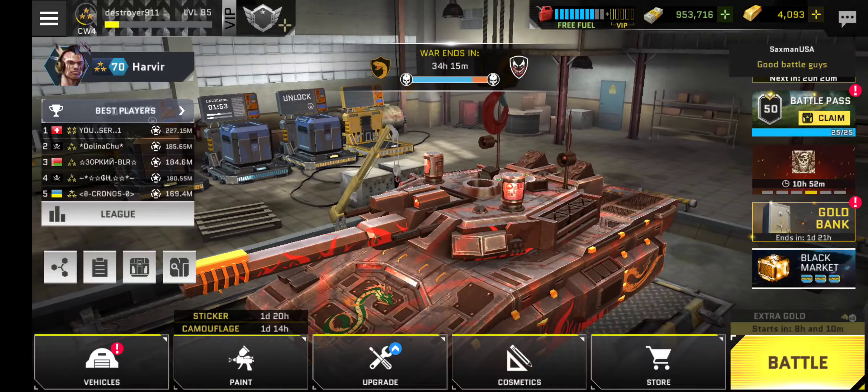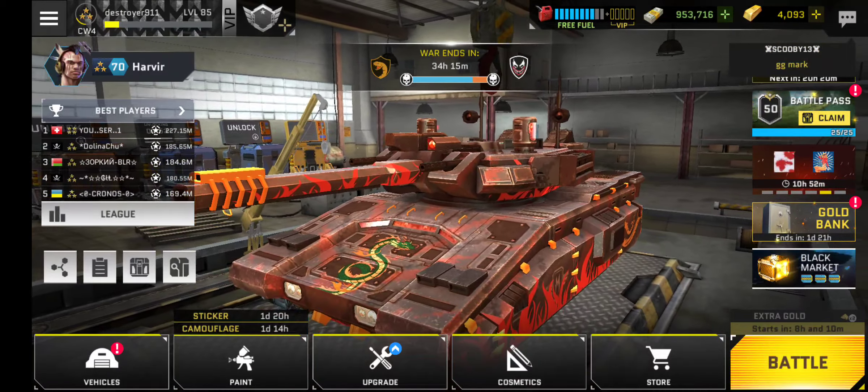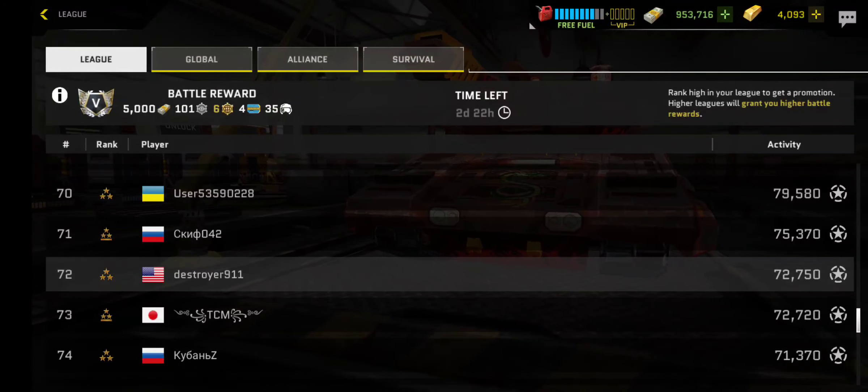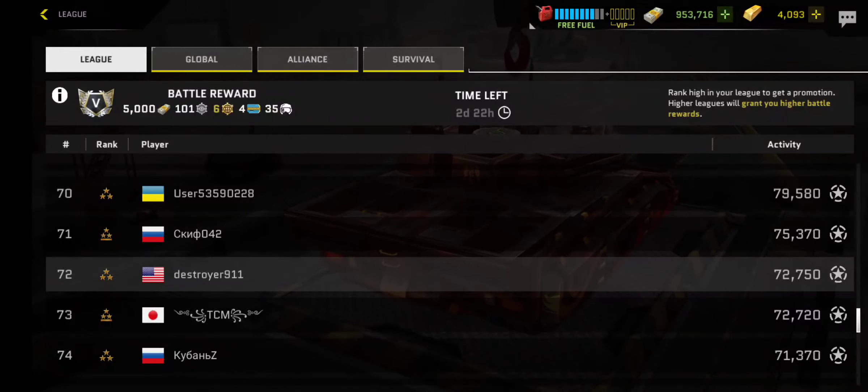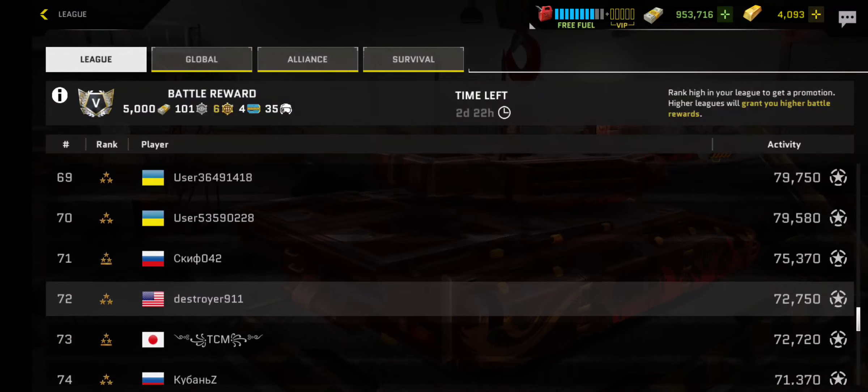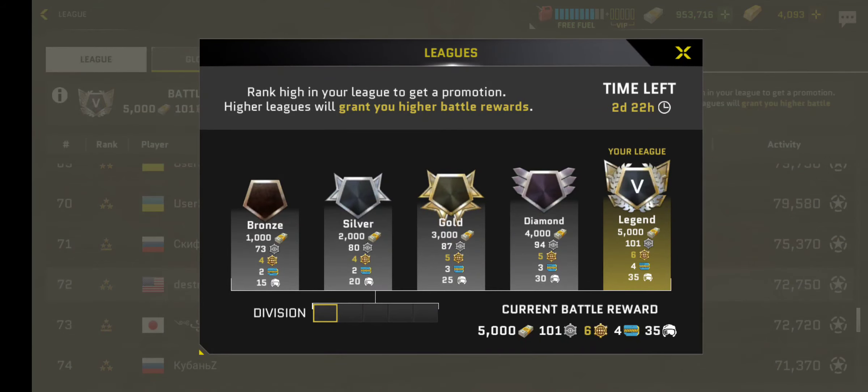So how do I get those keys? Let's go to league. Every cycle — I think this is weekly — you build up the number of kills that you have. You can rank and get promoted to different leagues. Based on the different leagues you're in, you get a certain number of keys. You can see the lowest level is bronze: every battle you get 1,000 cash, 73 skills, two keys, and pilot experience. As you get more battles and more kills per cycle, you'll go into a higher league, giving you more cash per battle, more skills, and more keys.